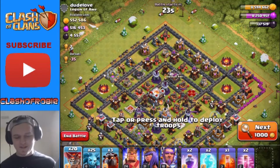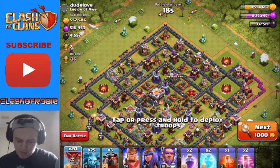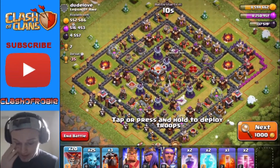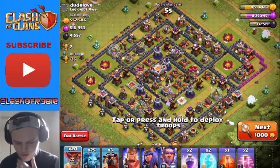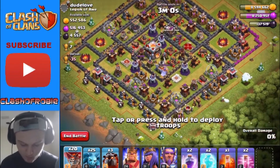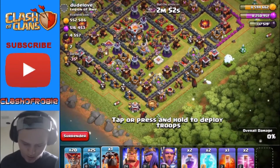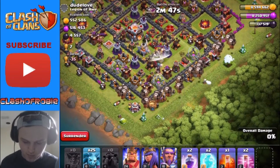Alright guys, looks like we just found a dead base right here. Hopefully this is gonna put us at enough dark elixir. We are at 137,000. This is just an all-around good raid. Let's see where the sweepers are — we got one sweeper smack dead in the middle, actually both of them are in the middle. But this is a dead base so this shouldn't be too difficult. Let's go ahead and drop in the lava hounds.